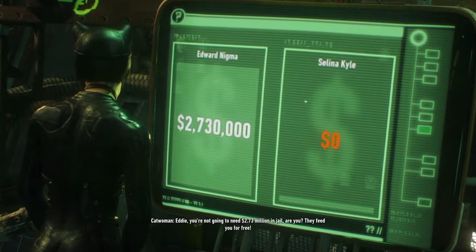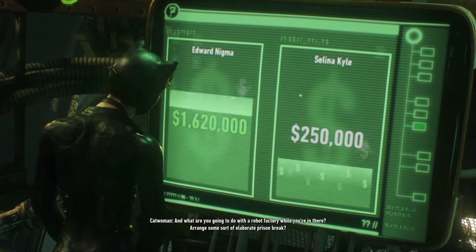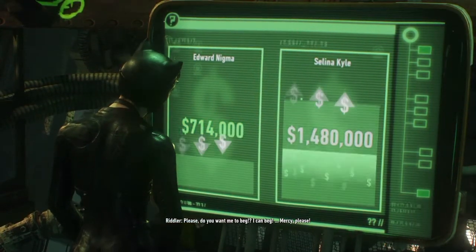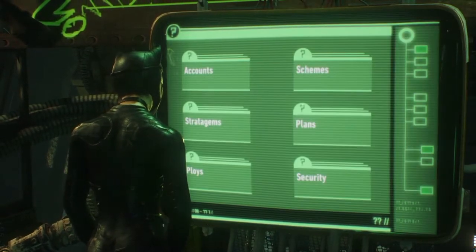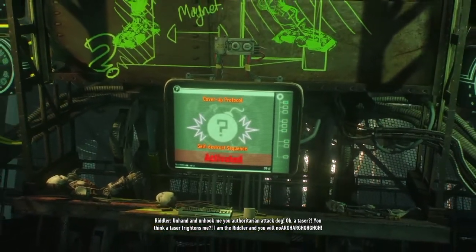You're not going to need 2.73 million in jail, are you? They feed you for free. I like how blatant the accounts are — it's just 'Edward Nygma account,' 'Selina Kyle account.' That's a lot of money. I'll just take it off — I mean, that's what she plans on doing. Oh, there were so many other things — so many folders, four other whole folders. A taser? You think a taser frightens me? I am the Riddler, and you will not get out of here. Well, we got out of there pretty quick.